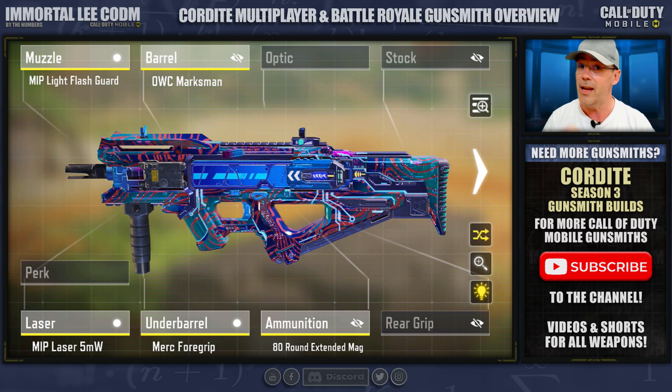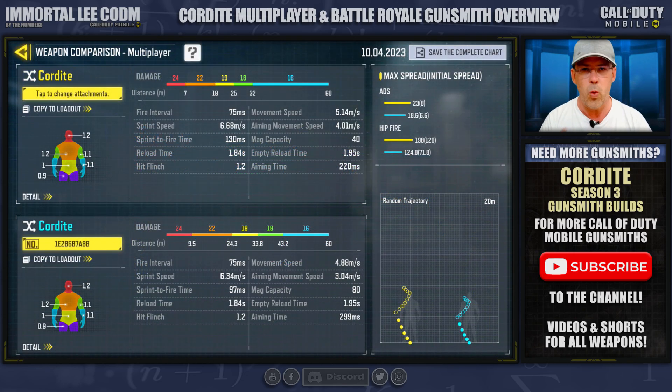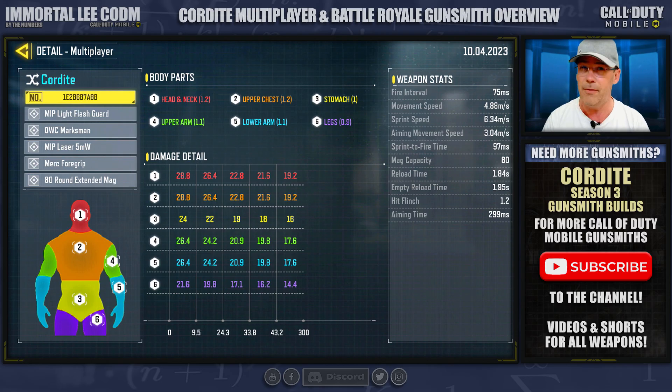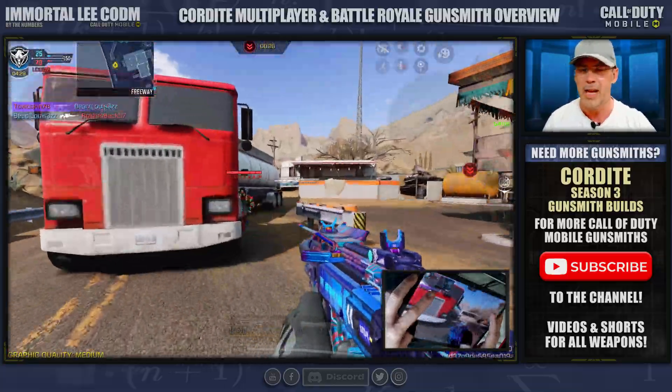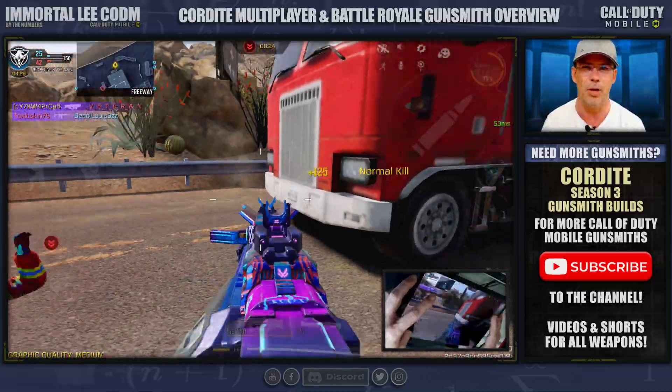Lastly for multiplayer, I present a hipfire build. This will work well on maps such as Shipment and even up to Nuketown-type ranges. If you're more of a fan of the wild hipfire perk, you could pull the foregrip for it. For me, I never really liked that perk very much.